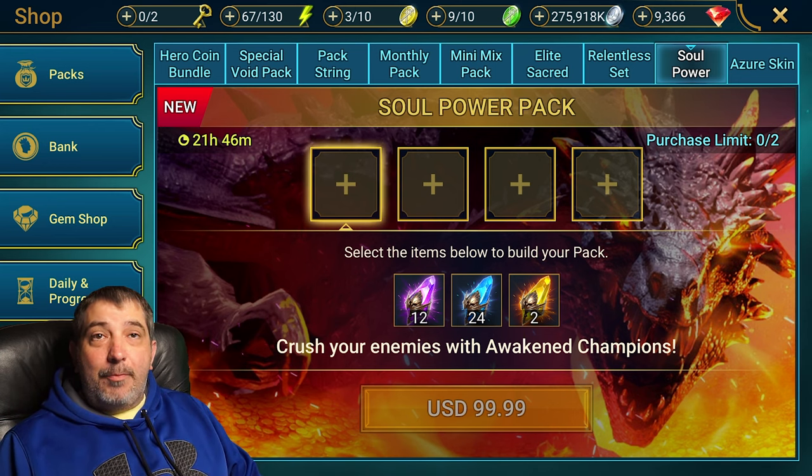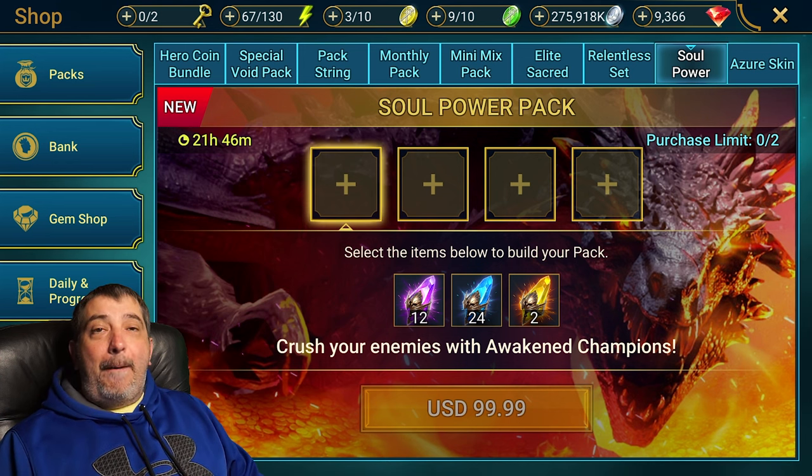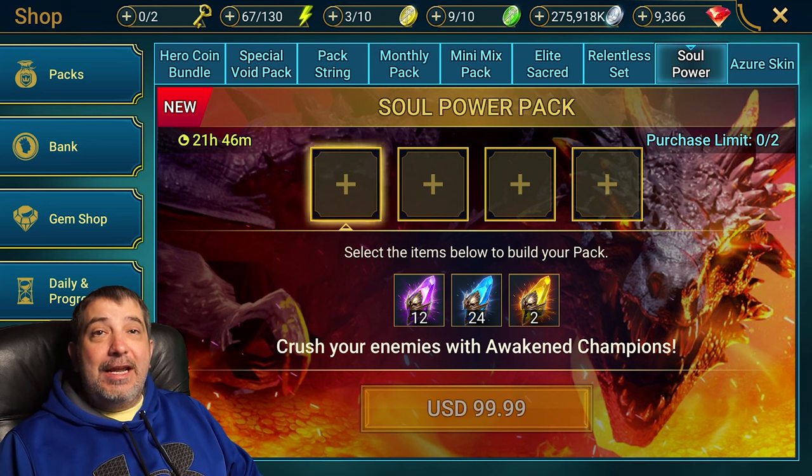What is going on guys, Time Stopper here coming back at you with another Raid Shadow Legends video. In this video we are talking about Pick or Pass. For those of you new to the Pick or Pass series, this is where we break down a pack offer in the shop — generally one of these builder packs — to determine does it make sense to pick it up or should you be passing on it. Let's jump into the video.